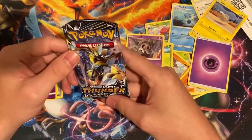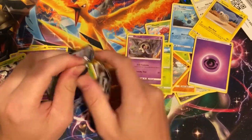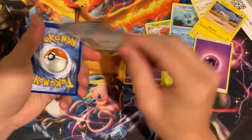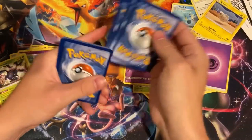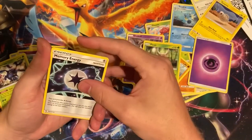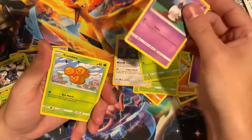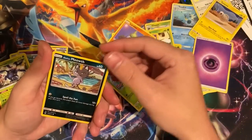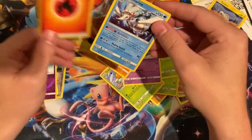And then Lost Thunder. There's your code card - good luck everybody. We got a Pinsir, Memory Energy, Kecleon, Wurmple, Litwick, Comey, Marini. Something cool - Larvitar. Alolan Meowth is the reverse, and then our regular rare is Primarina.